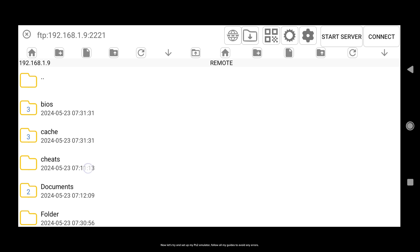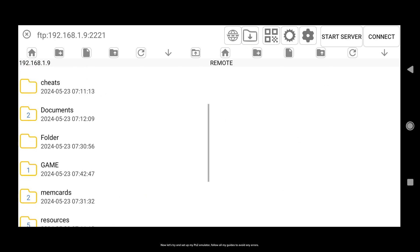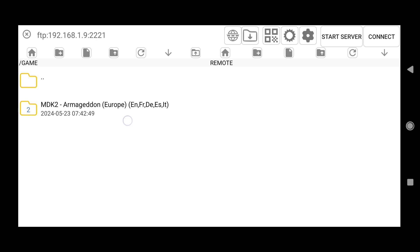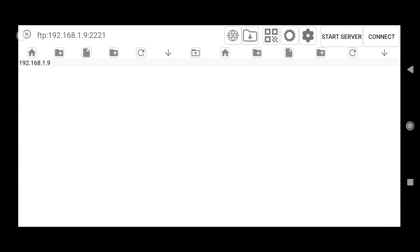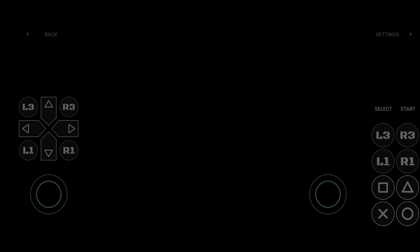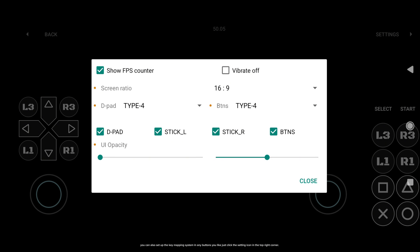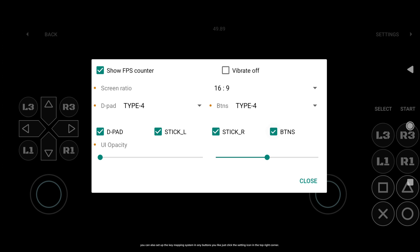Now let's try and set up the myPS2 emulator. Follow all my guides to avoid any errors. You can also set up the key mapping system on any buttons you like — just click the settings icon in the top right corner.